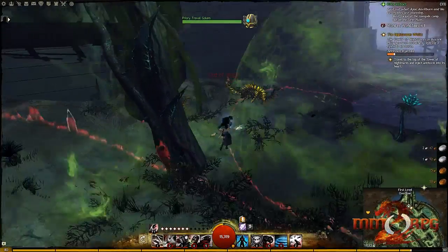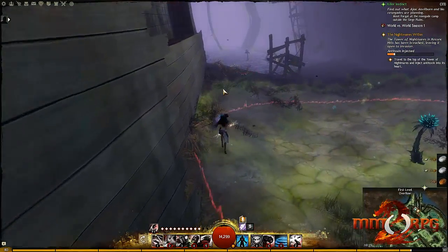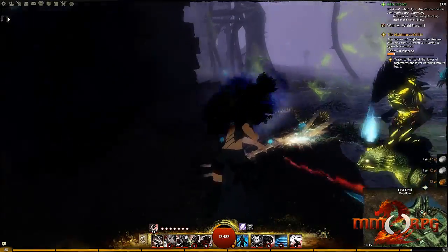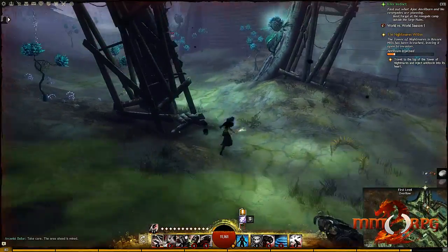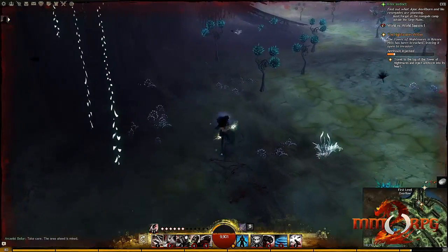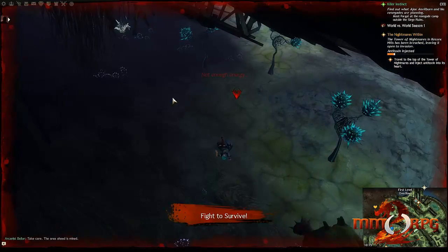You know that tower that we have been discussing for the past few weeks now? Well it has finally been opened up to us, and what is inside is something rather interesting. Inside the tower is an open world map designed to challenge even the toughest of groups. When you enter the tower, you will be spawned on the first floor, and it is your job to make it to the top, killing or running right past everything that you find. Each level of the tower increases in difficulty to the point that a party is pretty much required for the final stage.